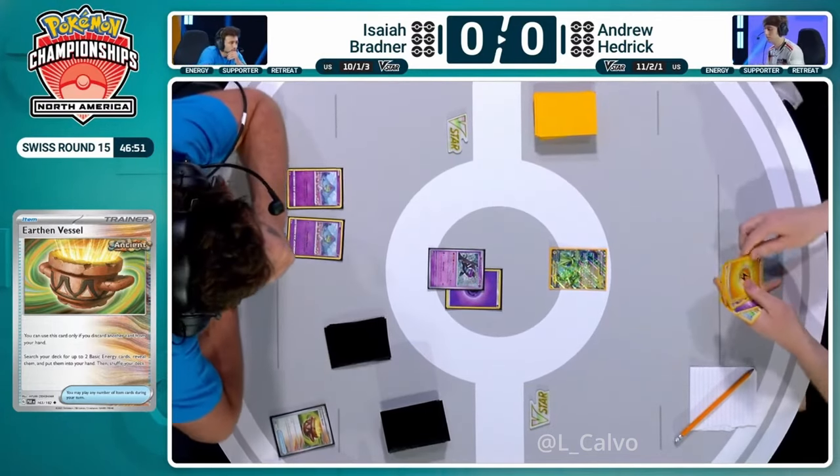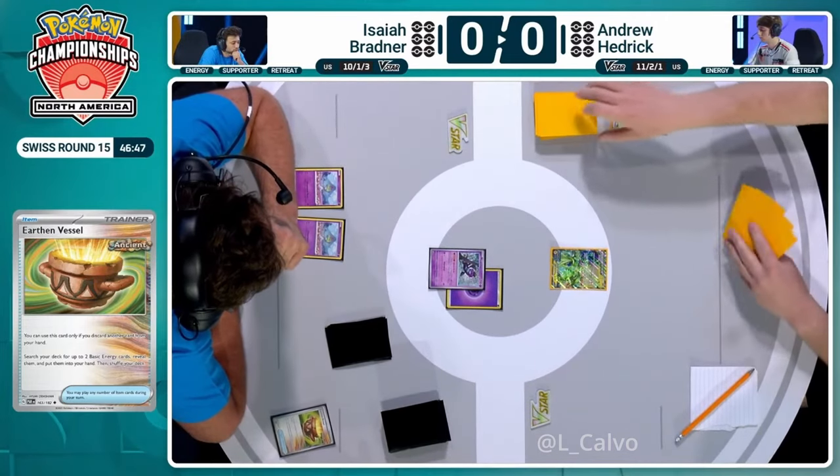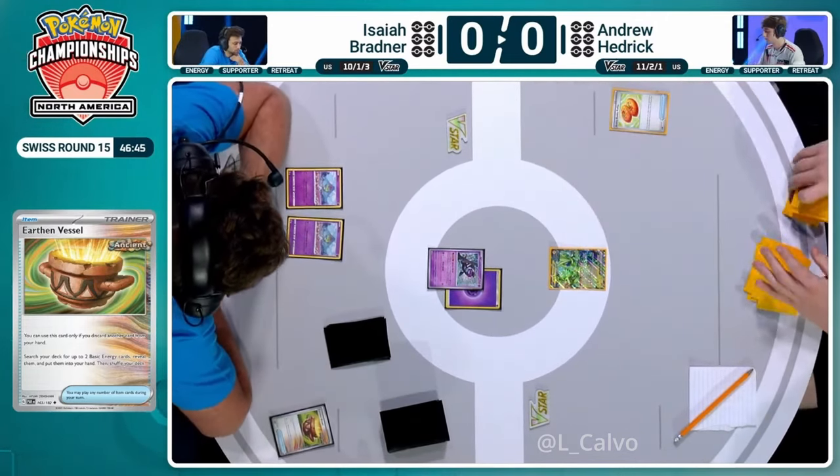This gives Andrew so many more opportunities to reach an early seven-card Lost Zone. Let's see how his hand is playing out. I don't think it's that good right now, Ross, but we do at least have Buddy Buddy Poffin for some Comfey, and we have a Pokestop and a Dream.